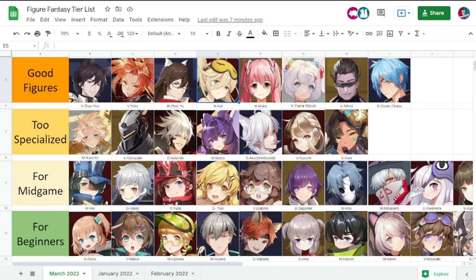Awi excels in summon teams but can also be splashed into other teams, especially if you don't yet have someone who gives shield to your team. Awi is one of the figures you can rely on, especially if you're still figuring out your build. She can support your team and do buffs as well, which is why she is one of the good figures.